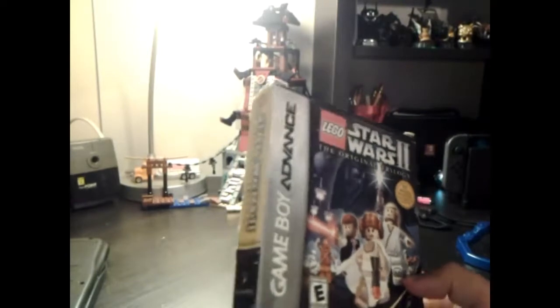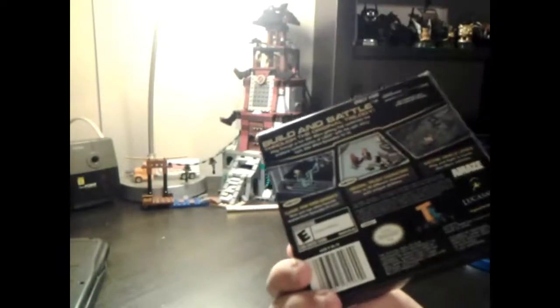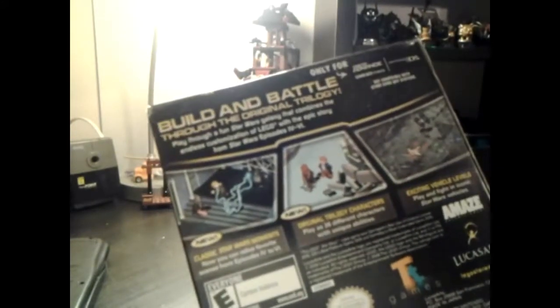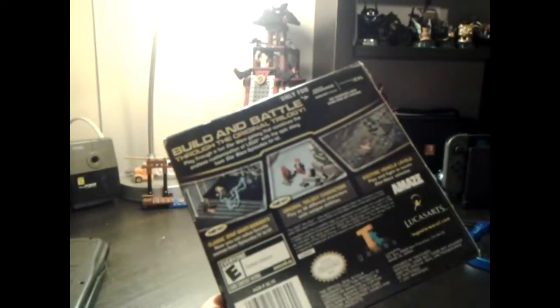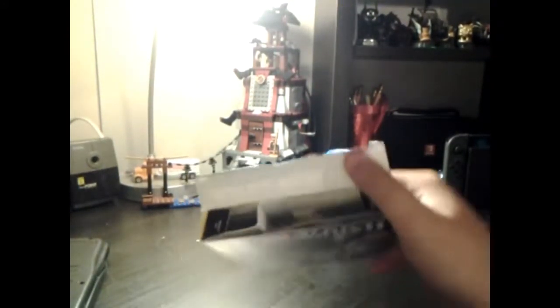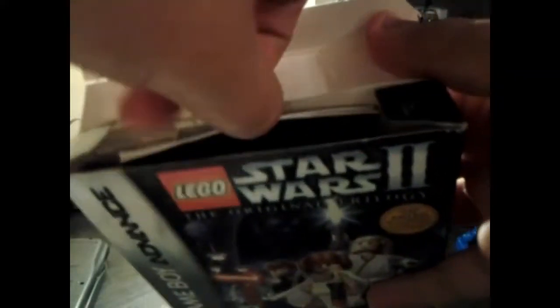The DS was around for two years by then, so it might be on there. Anyway, it's kind of what you'd expect from a downgraded Game Boy Advance port of a console game. If you can see right here, it's an isometric 3D platformer with some of the mechanics of the console games. I tried the first level — it's fine, obviously downgraded from the consoles. And then inside, you can see the cartridge. There's also the Game Boy Precautions booklet and the instruction manual.